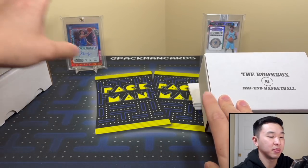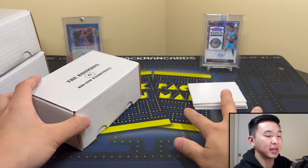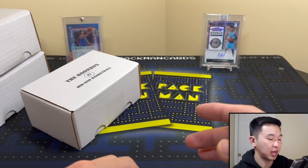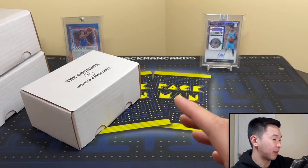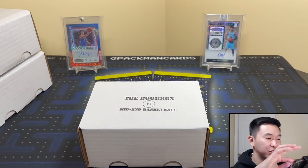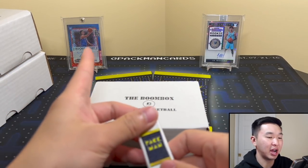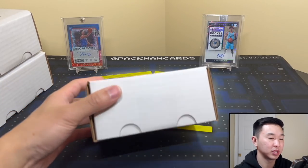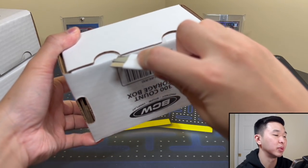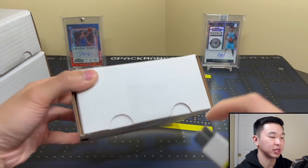Hopefully we can pull some super sweet stuff. We've had some pretty decent luck recently and we're hoping to capture some of that magic. Let's start with this one — we have some big contenders action, including Ja and Giddy 1-of-1, which is the ice white box.